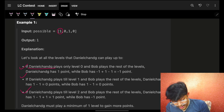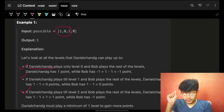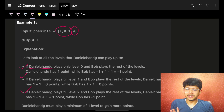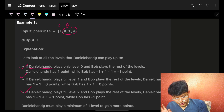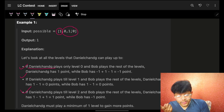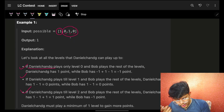Taking the first example: if D chooses only one level, the remaining levels go to B. D must leave something for B — D cannot take everything. So the possible splits are: D takes first portion and B takes the rest, then D takes a larger portion and B takes what remains, and so on across the different combinations.